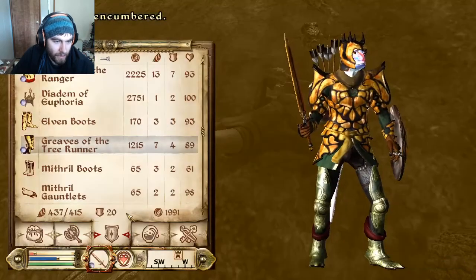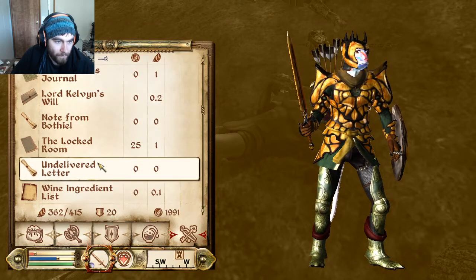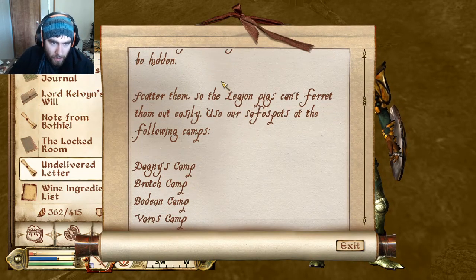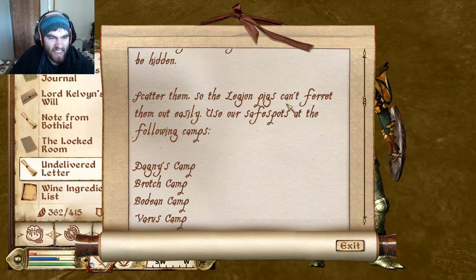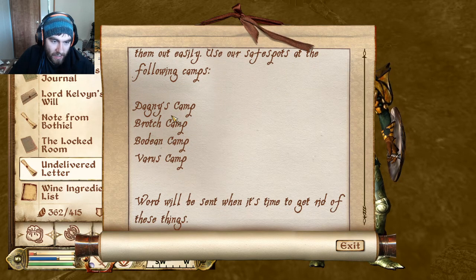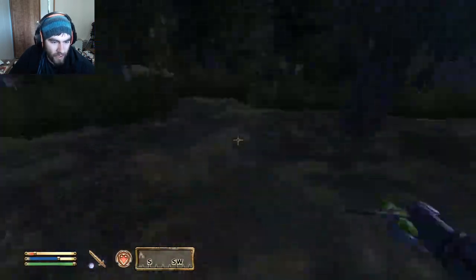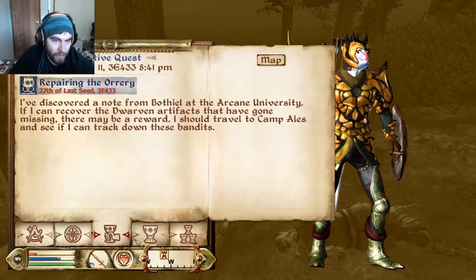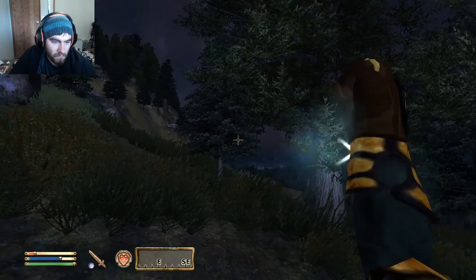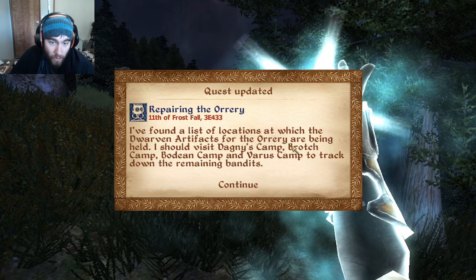Let's drop this stupid glass warhammer and see what this undelivered letter reads. 'Until a buyer can be found, the items should be hidden. Scatter them so the legion pigs can't ferret them out easily. Use our safe spots at the following camps: Varus, Bodine, Brach, and Dagny's camp. Word will be sent when it's time to get rid of these things.' Interesting. Quest, what do you want me to do next? I found a list of locations where the dwarven artifacts for the Orrery are being held — I should visit all of them.